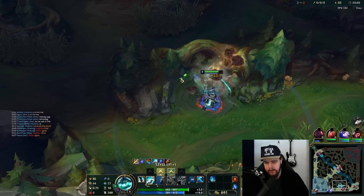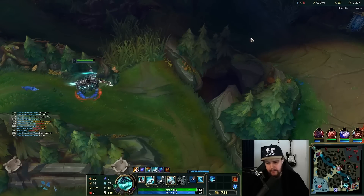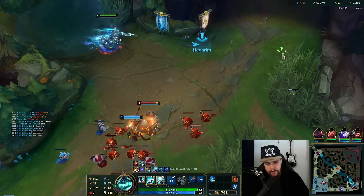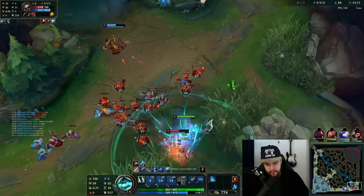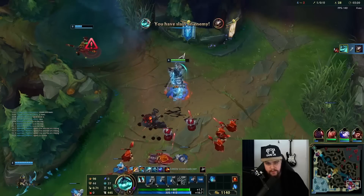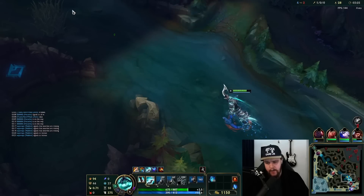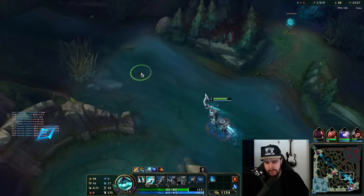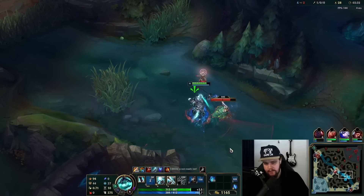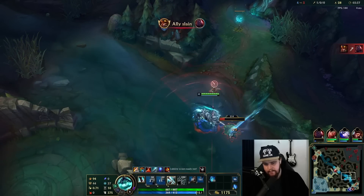Finishing my full clear here. If for some reason you don't get to finish your full clear, we're going to Ghost, we're going to E this guy — he probably doesn't have any Flash or summoner, so we're just going to go for him. There he goes — very free. This is just knowing that it's a very unlikely scenario that the guy will actually have Flash after the bot lane play. Flash and Ghost would most likely be down, so he walks up even slightly and he just dies.